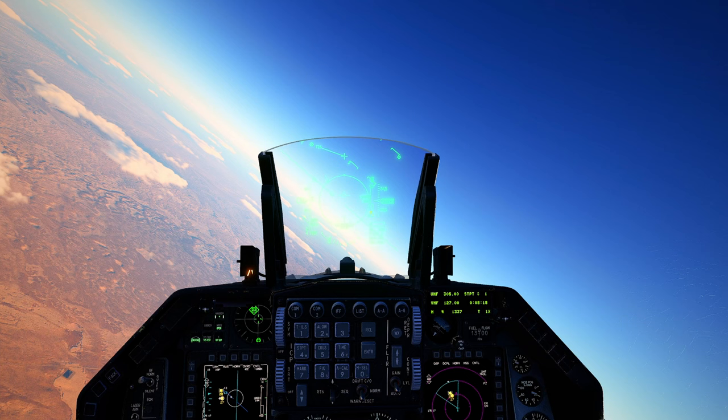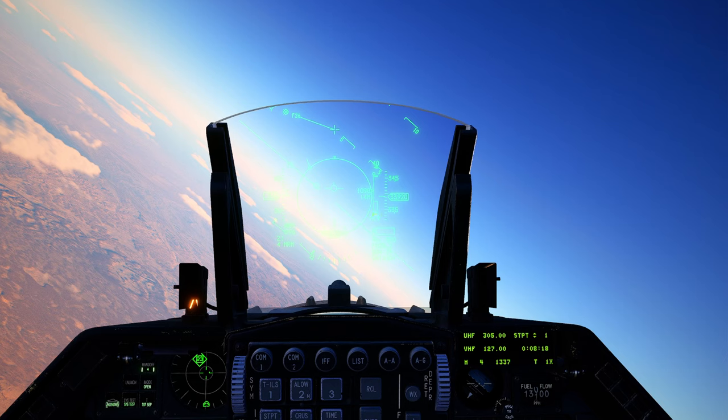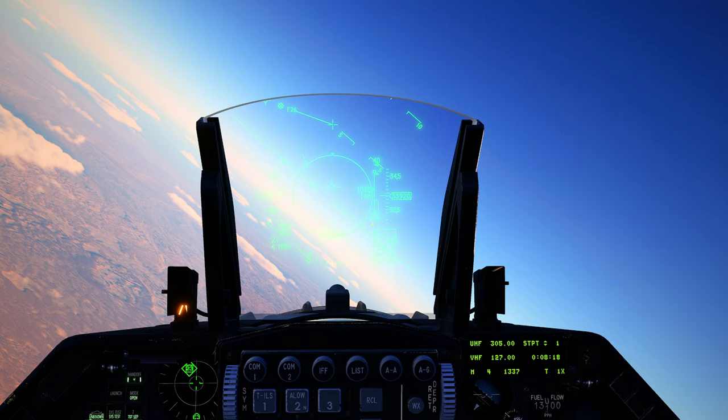Down here, the solid piece is our minimum engagement zone. If the carrot is underneath that solid piece, there is not enough time for the seeker head of our missile to gain a lock onto that target — so the missile will just go stupid and not hit anything. In that case, we'd want to switch to our AIM-9X, which should allow us to fire a lot closer. From our dynamic launch zone, where it says A19 — that means our missile is going to go active in 19 seconds. So if we were to fire right now, we'd need to hold our lock on this target for 19 seconds. You don't necessarily have to hold lock the whole time — once we break lock, that missile will try to maintain memory on where the target was. But it doesn't guarantee a hit.